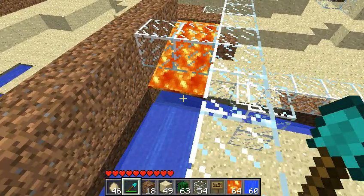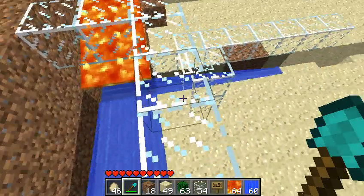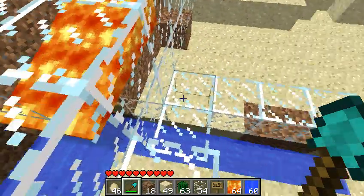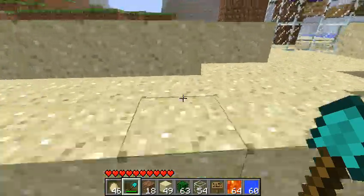you will notice that they are the exception to the rule in that they will fit underneath this one block space where the lava is and they will continue on into your home or wherever you have your collection point, and that can become very annoying if you have a build up of chickens in any area.